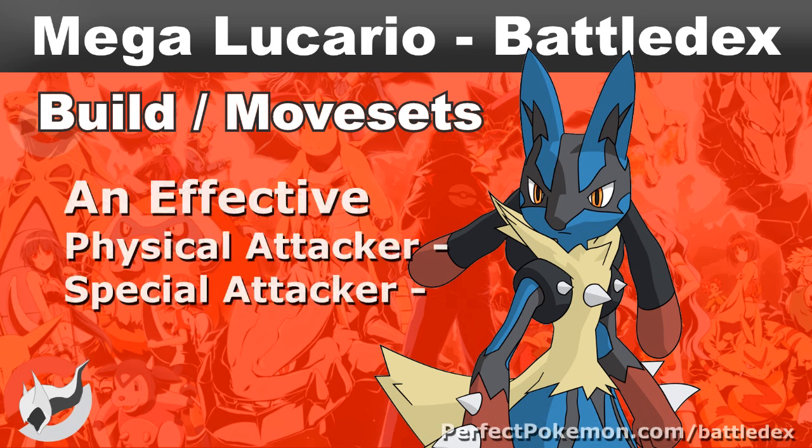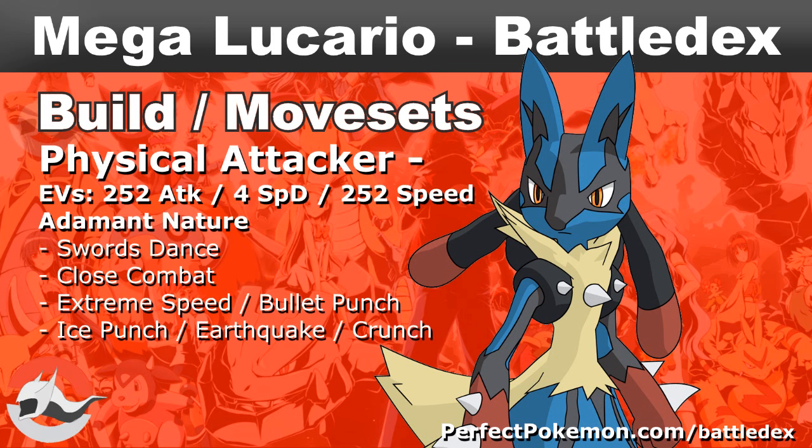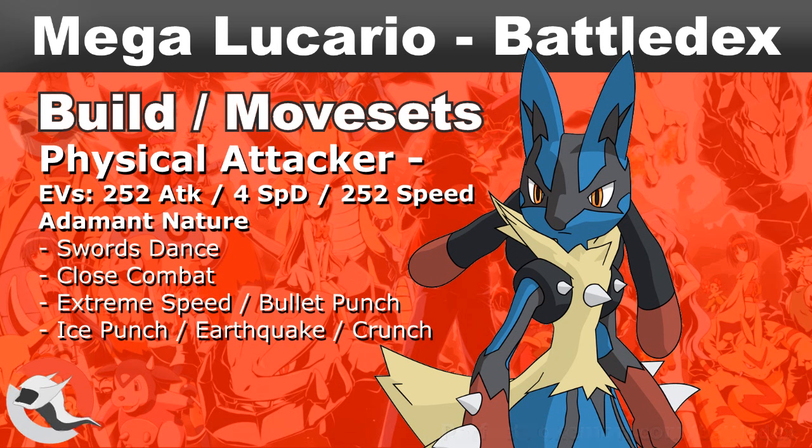Common builds and moveset: Megalucario makes a very effective physical or special attacker. A common build for a physically attacking Megalucario would be 252 EVs in Attack, 4 EVs in Special Defense or HP, and 252 EVs in Speed, with an Adamant nature. His staple moveset is usually Swords Dance and Close Combat. You'll want a priority move, preferably Extreme Speed or Bullet Punch, and his last move can be Earthquake, Ice Punch, or Crunch.